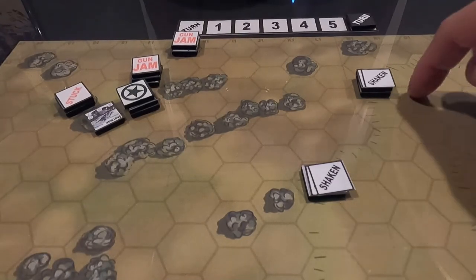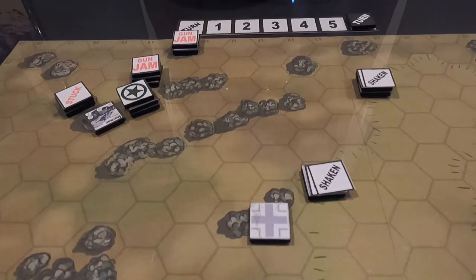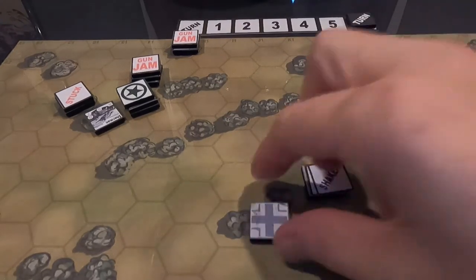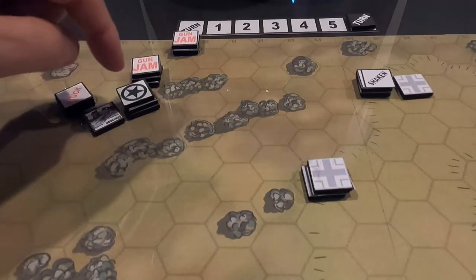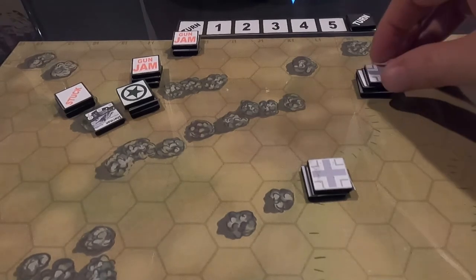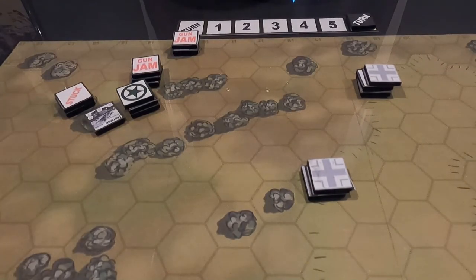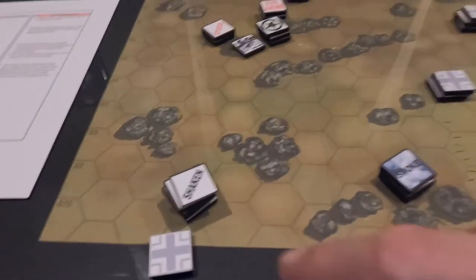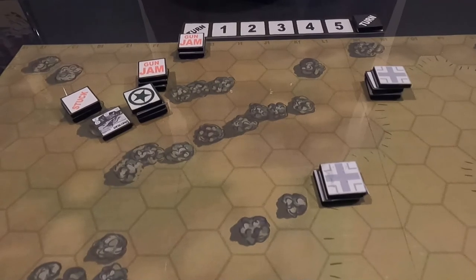Germans — one of these two fires. Roll is five — he's taking his side shot at the Jackson. He's minus two, minus three total. Five minus three is two — he missed. The other German fires at the Sherman that just shot at him — side shot, minus one, minus two total. He rolls a two — he missed again. He still hasn't hit anything. Another German fires, needs a six to hit, rolls a two — missed.